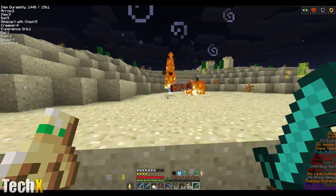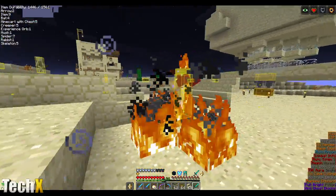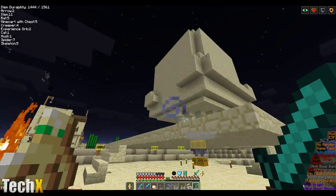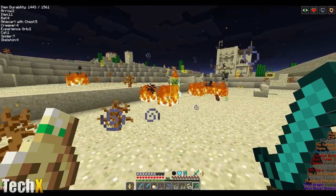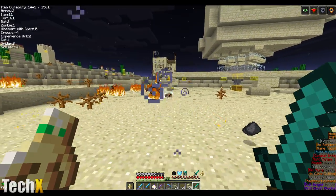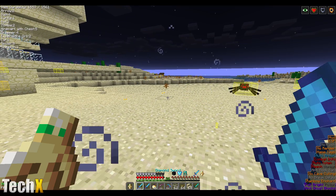You can make charged creepers with one of the enchantments, which I think is awesome. I think the next EXP farm I'm going to make — just a basic one like this one — is going to be skeletal horses, because I think that'd be a ton of fun. I also want to learn how to make custom spawn eggs, because I think that'd be a lot of fun too.